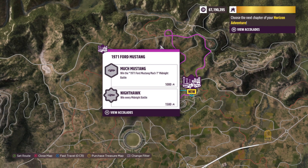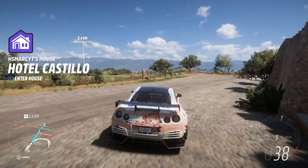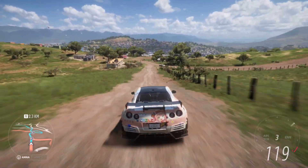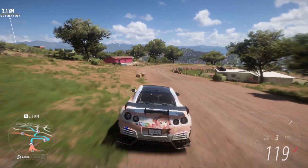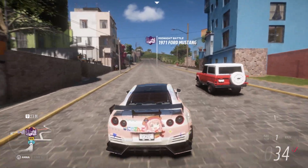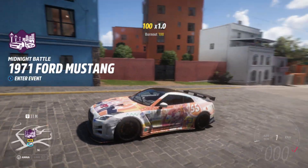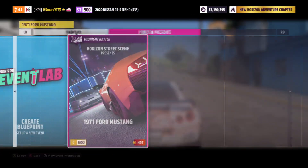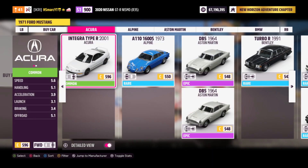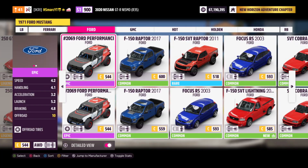I'll start now with the first one. I didn't play them before, otherwise they wouldn't be new for me. I have already prepared some cars so we can just start right into the race. Here we are at the first Midnight Battle location. Unfortunately we are not going to drive our Nissan Skyline — we are going for Solo Race, Horizon Street Scene Presents 1971 Ford Mustang. We want to drive our own Ford Mustang to complete the additional accolade.